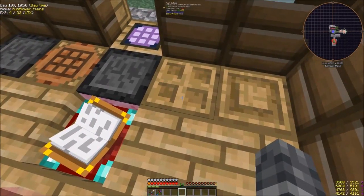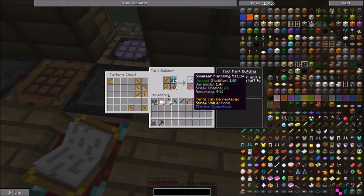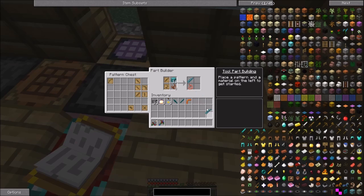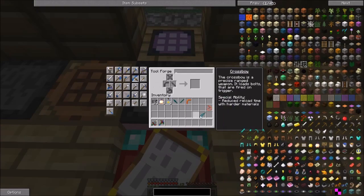To kill the Dragon, we're going to build a crossbow. I went and collected all the stuff we needed to. We're going to make some slimy fletching and some fiery bowstring. We come over to here and put in... oh, we need this guy. I forgot to make that.